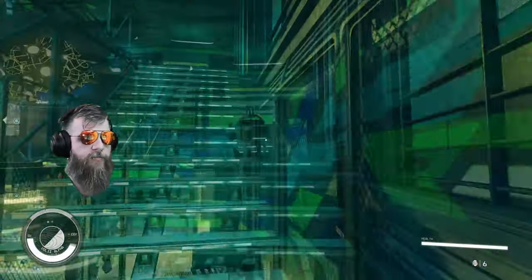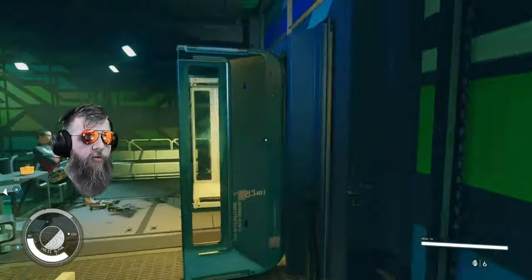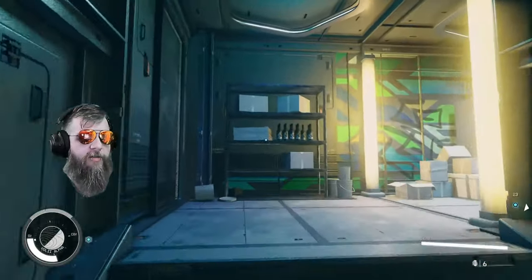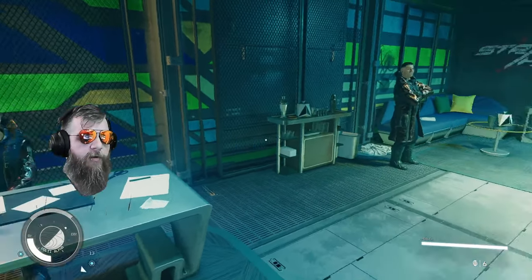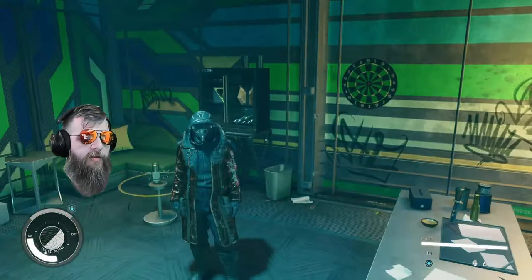She'll introduce you to the boss, who'll tell you to do one little quest. It's very quick — just go into this little warehouse, kill a couple of people, loot this thing, and then they will reward you with this outfit right here.